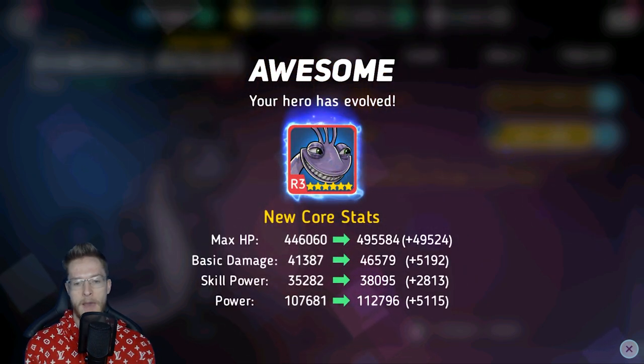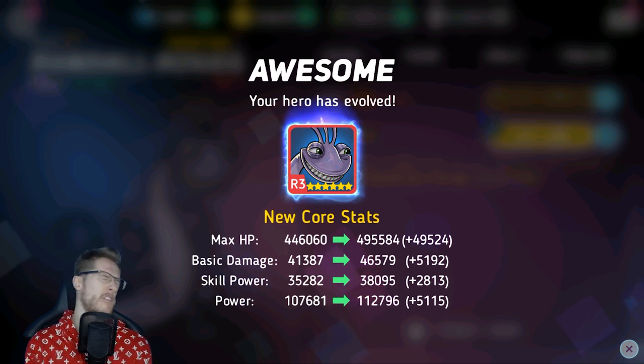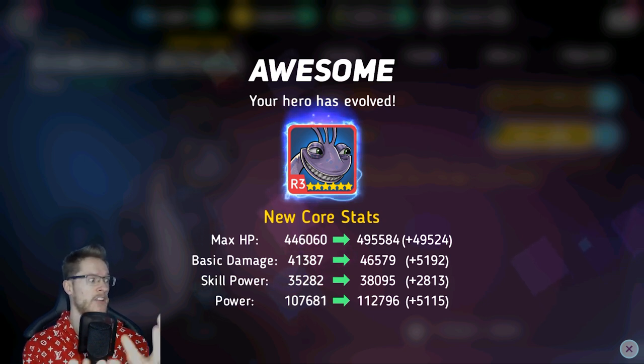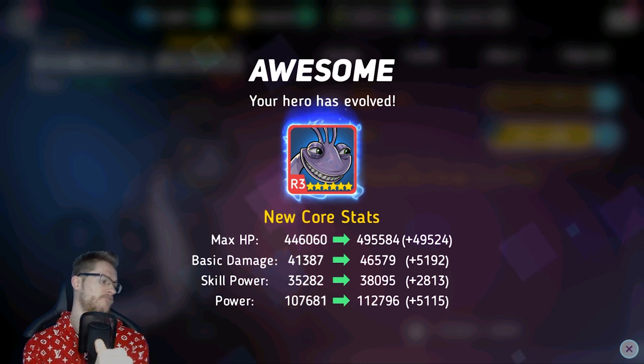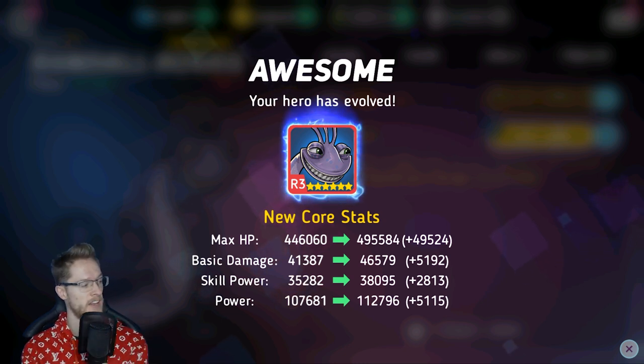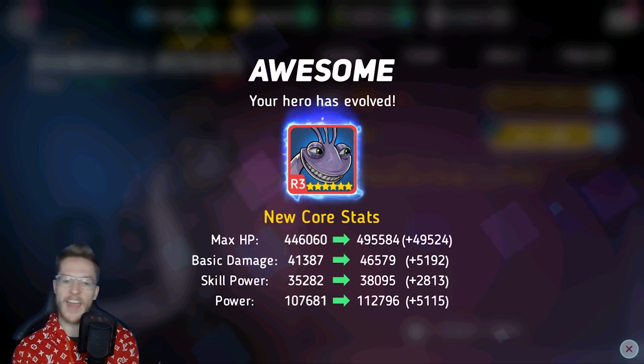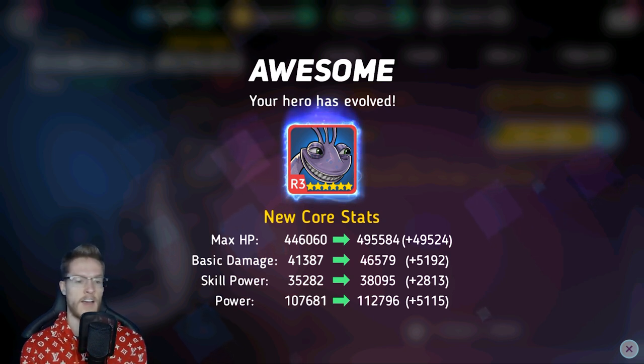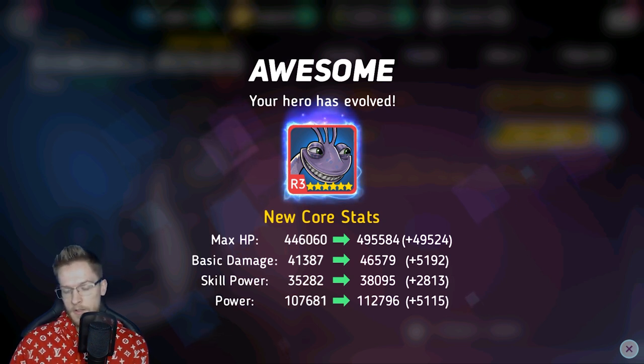Max HP has gone up by 50,000 — that's going to let him take a couple more hits. His basic damage has gone up by 5,100, so he'll land some lovely basic hits. Skill power has gone up by 2,800. And his overall power has gone up by 5,000, bringing my overall power rank up slightly. I'm very happy with that — can't really knock it. Big increase!